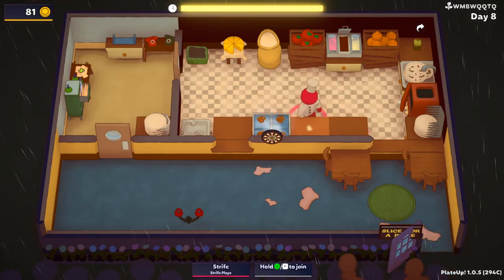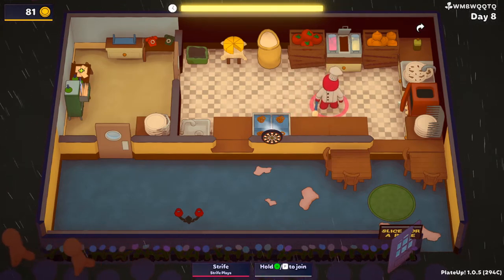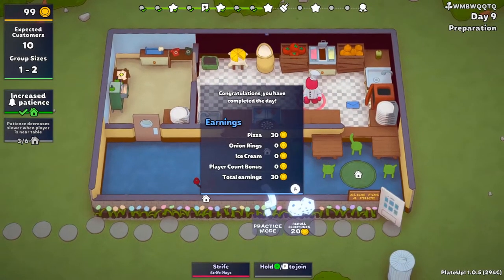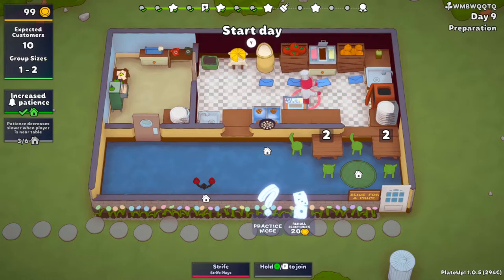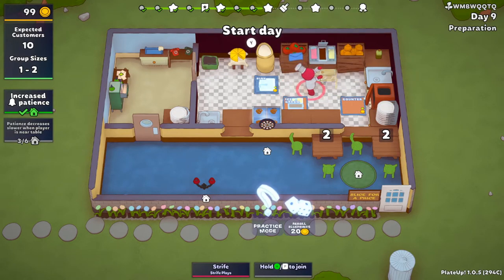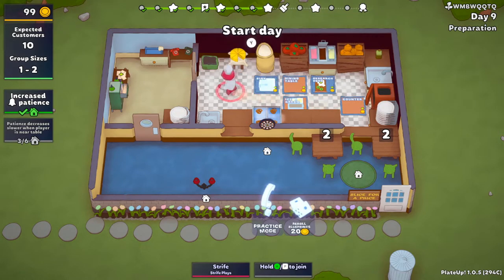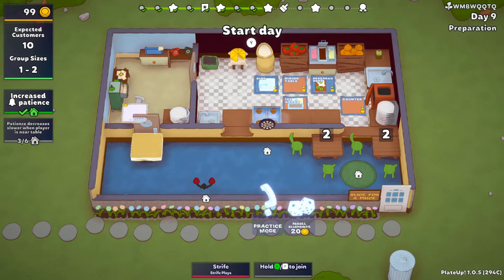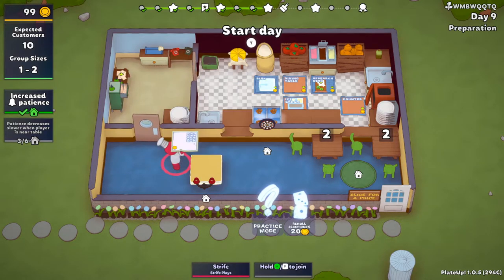And we got four onion rings — yeah, and they stay, right? So we'll move on and we'll keep them. Oh yeah, look at that — all right, great. They're down there. Day-old onion rings, sure. Another research desk — I'm not sure what use that would be, but it is upgradable.